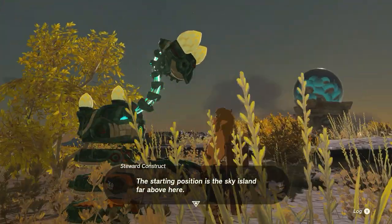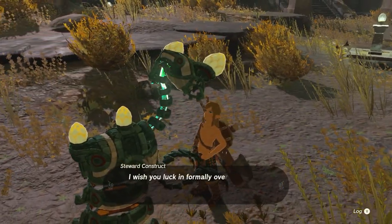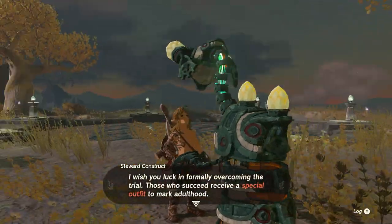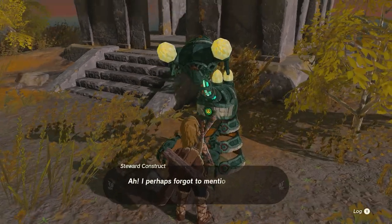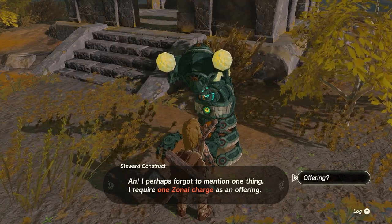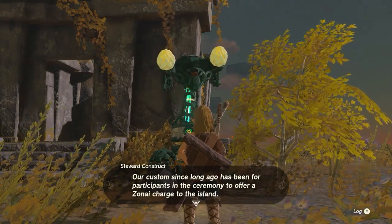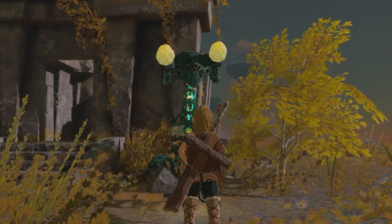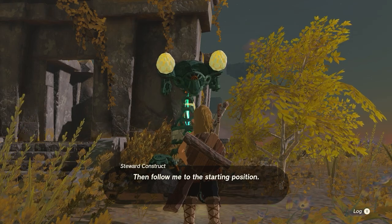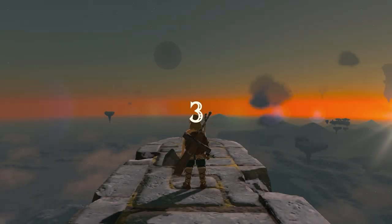The starting position is the sky island far above here. The challenger leaps from there and must pass through all the rings in a set amount of time. Those who succeed receive a special outfit to mark adulthood. I perhaps forgot to mention — I require one Zonai charge as an offering. Our custom since long ago has been for participants to offer a Zonai charge to the island. Your task is to pass through all of the rings in 35 seconds or less, so you're going to have to stay in the dive position and only use your paraglider when you have to.